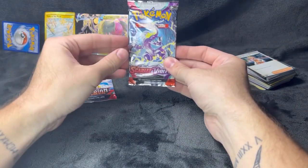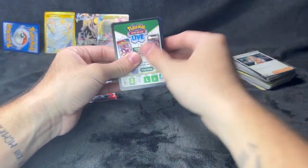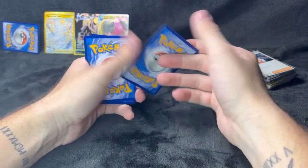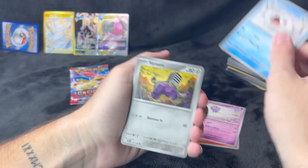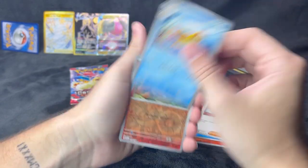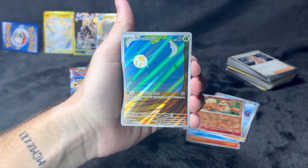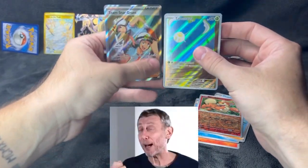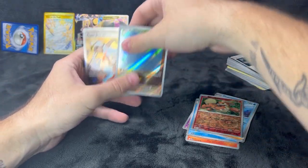Alright, last two packs — Scarlet Violet base set and Obsidian Flames. Some pretty nice pulls out of these small amount of packs today, I think about eleven. Houndour, Veluza — wait, they turned my boy into a water Pokémon, what the fuck! Judge, Float Stone, reverse holo Growlithe. Oh! An illustrative rare — Torchic, it's got a little Scyther! And Team Star Grunt — another double hitter! That's out of Scarlet Violet base set, gotta love it. Love these dual slots!